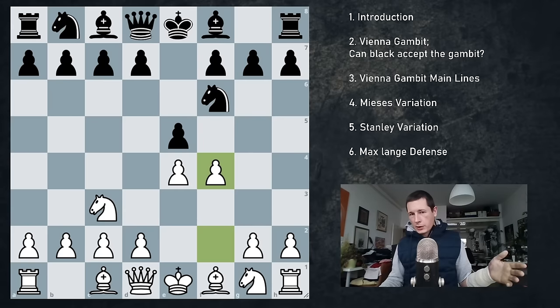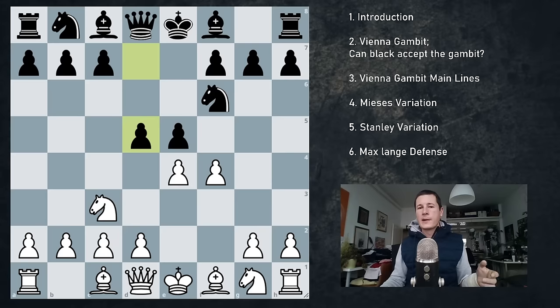So what we're going to be looking at is the main move, the sensible move, the way black actually should be playing this — the move d5. Now before we get into the theory of the Vienna gambit, I would like to thank the sponsor of today's video.